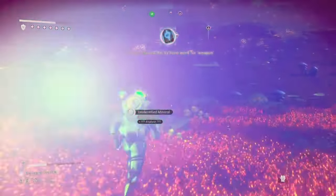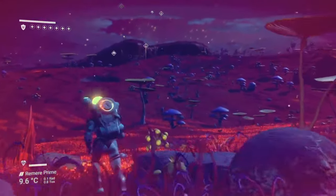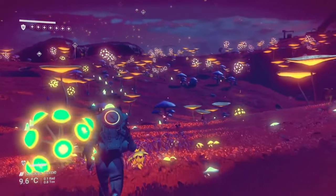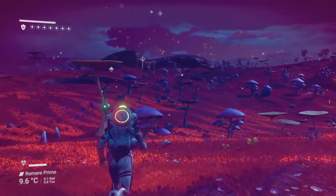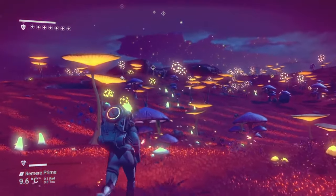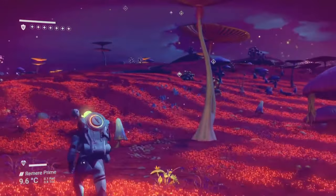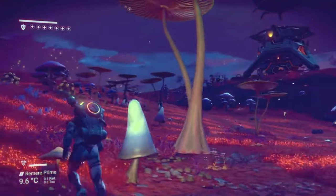A few things to know: there are 11 types of biome that you want to look out for when scanning a planet from space, as they aren't all just called paradise planet. There are in fact 11 biomes that all fall under the category of lush planets and they are all effectively paradise planets. So if you scan a planet and you see one of these biomes, this indicates that the planet is in fact a paradise planet.